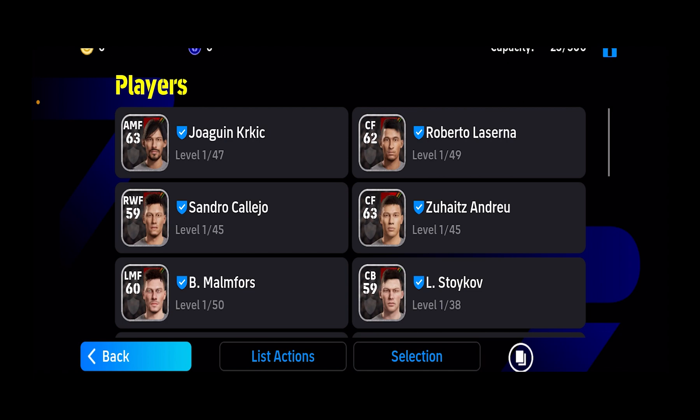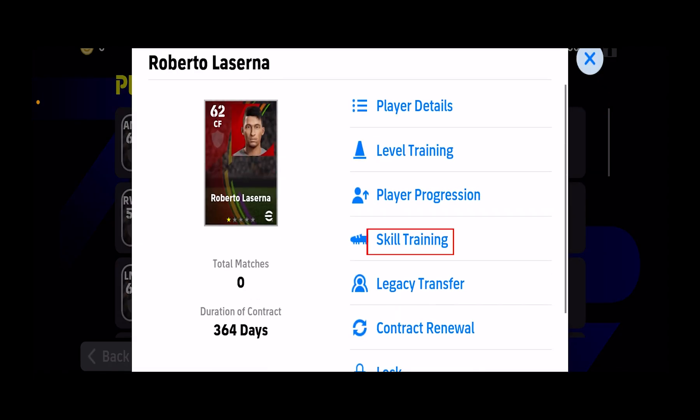I want to add a skill on my player Roberto La Serena, so I'm going to click on him. And then I'm going to click on Skill Training.